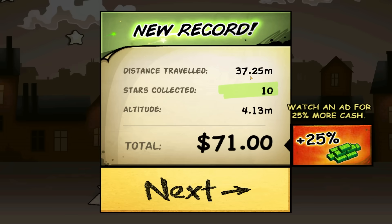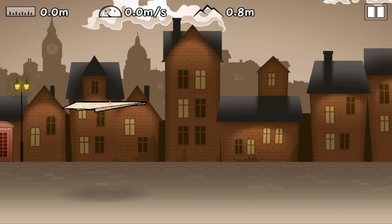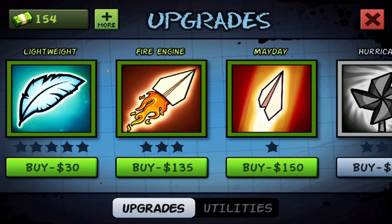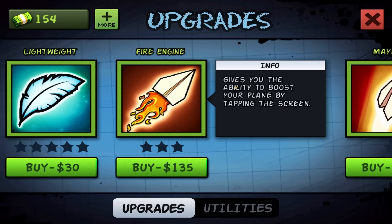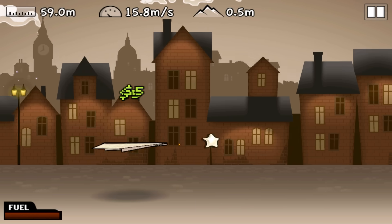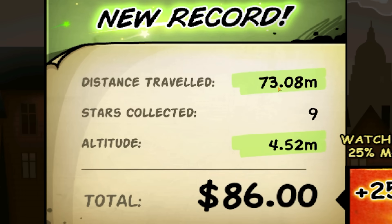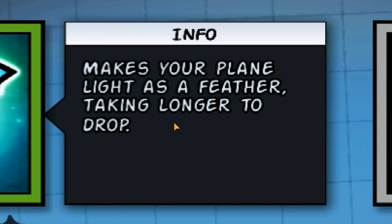We only got 37 meters but we collected 10 stars that time which means money. The trouble is we started throwing this in London and we're still in London. So it's going to take a hell of a lot more throwing until finally we have enough to buy the fire engine, which basically gives us the ability to boost by tapping the screen. It's not going to put any fires out, it's not that sort of fire engine. We are flying! Record distance traveled of 73 meters and we got 86 quid, which means it's probably worth upgrading to be more lightweight because that means it will take longer for us to drop.